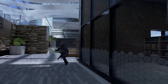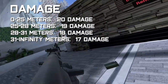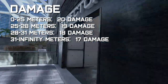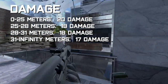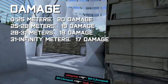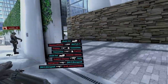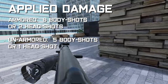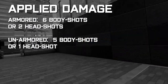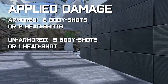First, we're gonna talk about stats — boring I know, but stay with me. Under 25 meters, the PP Bison does 20 damage per hit. If you're further than this, damage is reduced to 19. Further than 28 meters, it does 18 damage. Finally, if your target is more than 31 meters away, you'll only be doing 17 damage. The difference isn't huge, but it could make the difference between life or death, so try to stay around 20 meters from your target.